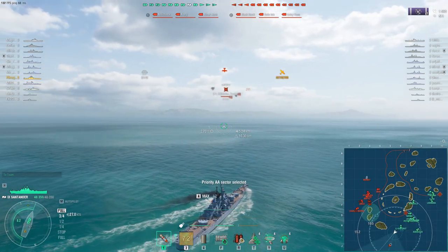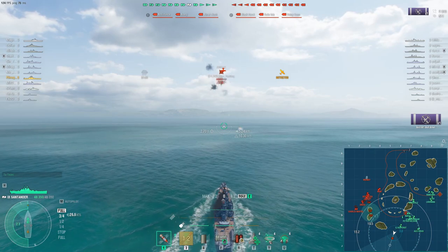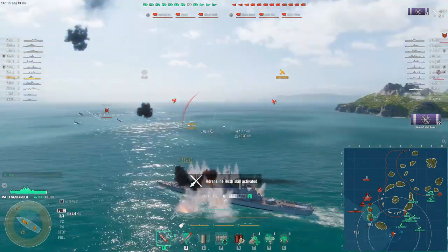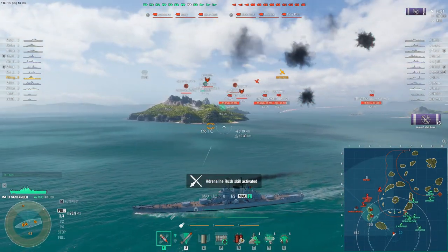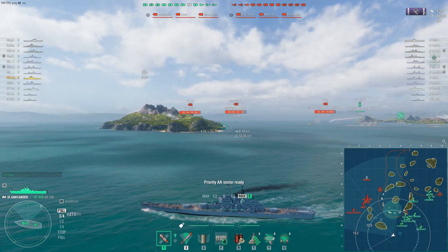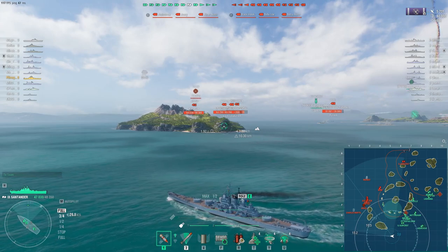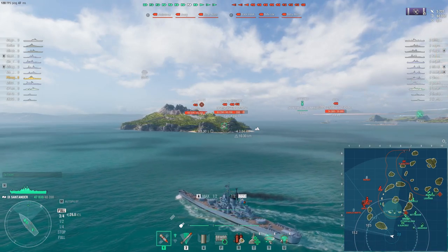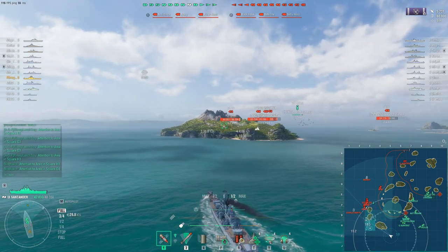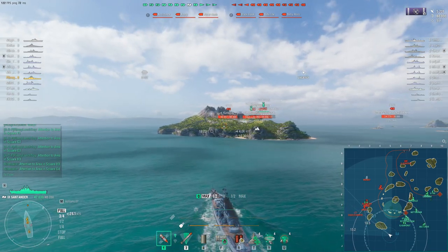In one of the preliminary designs of the Worcester class cruiser from 1948, the US Department of the Navy considered the possibility of building a 3-gun, 152mm main battery turret instead of the final twin turret. But the idea was abandoned due to the complexity of the task and the uncertainty of implementation. The Santanda is a model of what a Worcester-type cruiser with 3 triple 152mm turrets could have looked like by 1948. That comes from the WoWs Wiki and additional information from the WoWs Gamer blog.